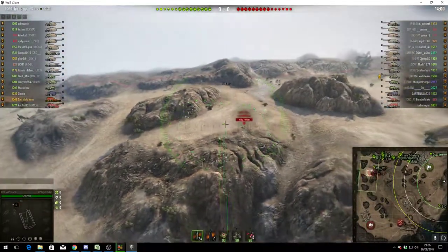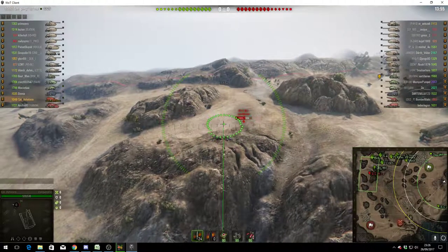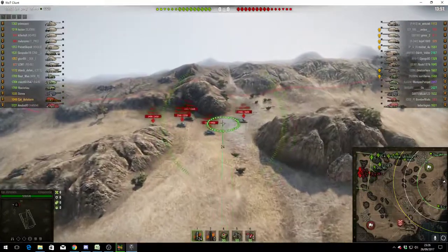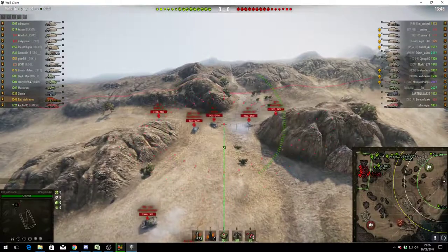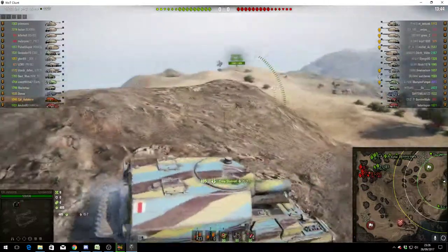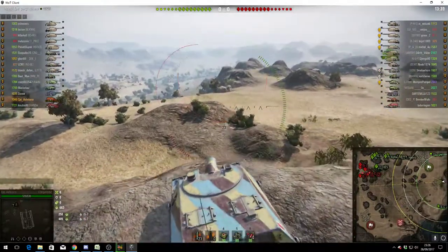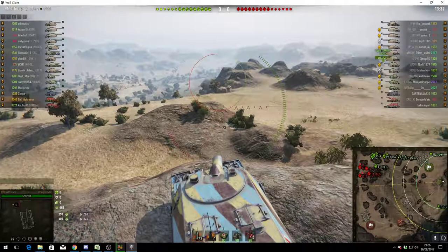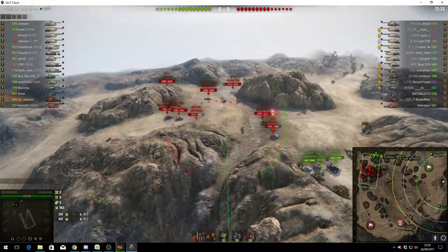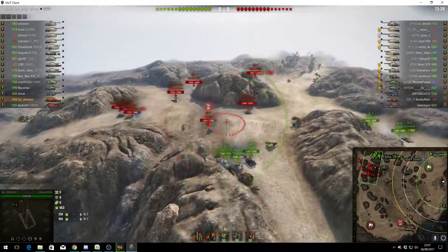He's looking for his first victim. He can see a Batchat 25T, a dangerous medium tank, and there are some heavies going up the heavy route to the north-west corner. He fires a shot in but only stuns the opponents. He's relocating, just pulling forward a little, and he's fairly safe there because it's very unlikely the enemy would see him — not unless they're in the centre of the village.